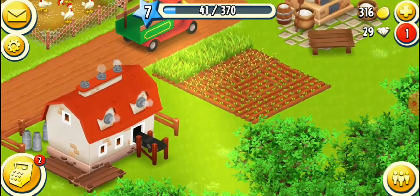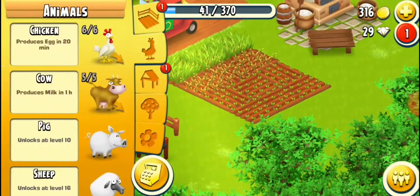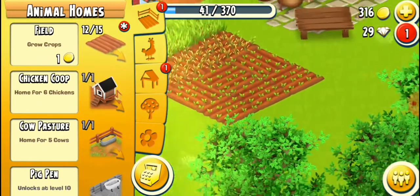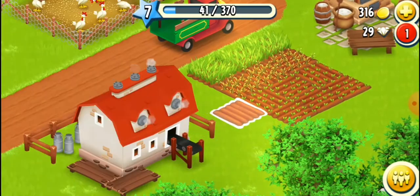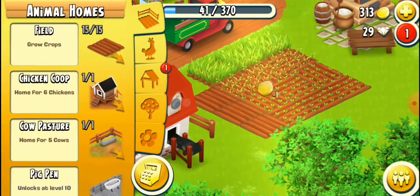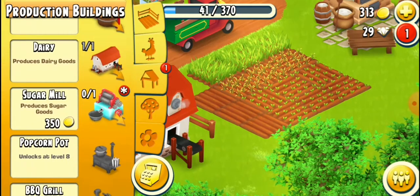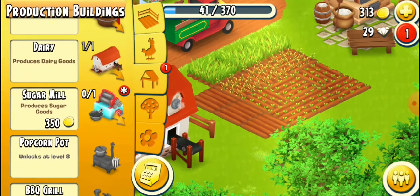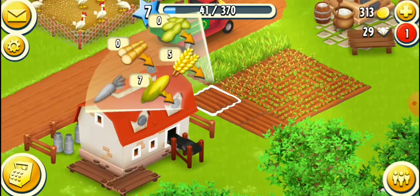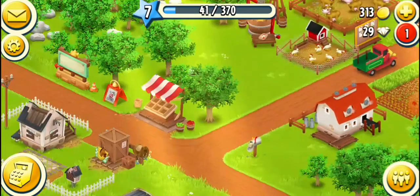I leveled up to 7! There are 2 red indicators — one on the first tab which gives me another 3 fields, and another one: a sugar mill. It costs 350 coins. My money is only 313 so I can't buy it yet — I need someone to buy from my road shop first.